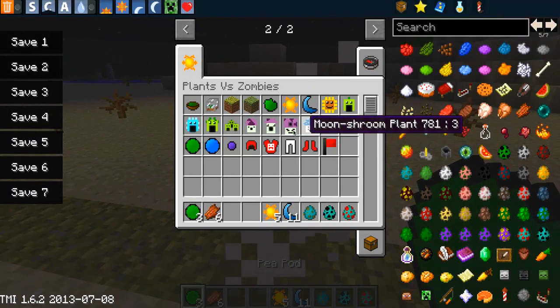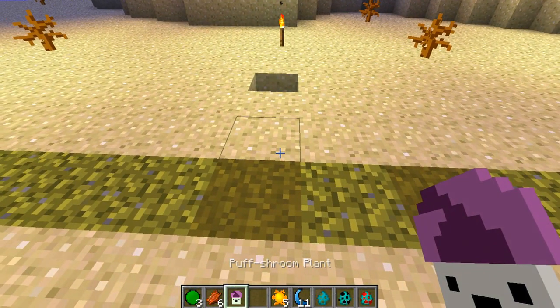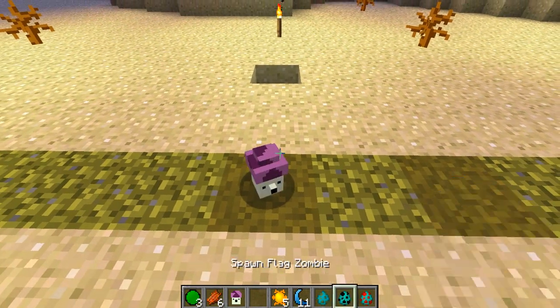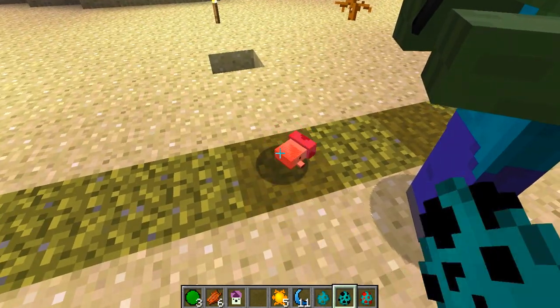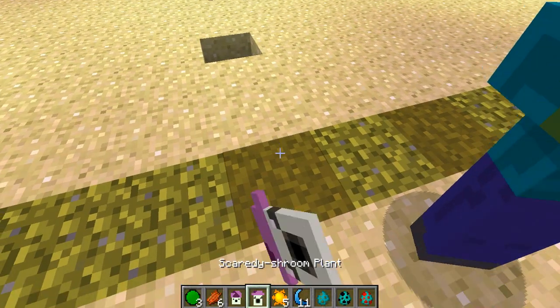Moving into the mushrooms — the puff shroom doesn't actually do anything to my knowledge, it kind of just chills and doesn't really do very much. So we're going to dispatch it and move on. The next one does do something though — it's called the scaredy shroom, which is like a single turret, similar to the normal peashooter.